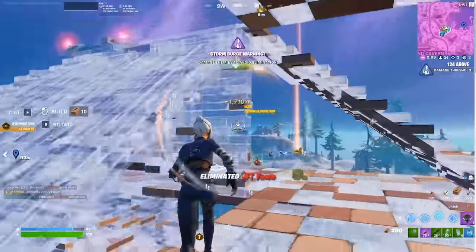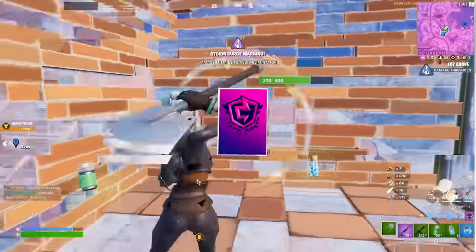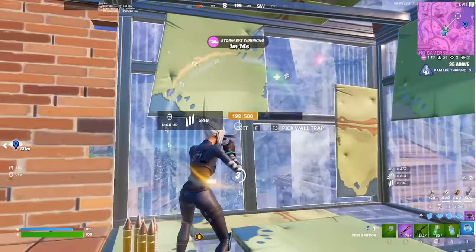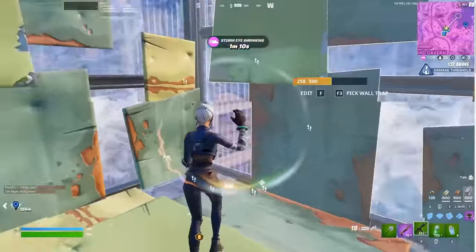Firstly, let's take a look at how you can get 1000 Fortnite Tracker PR just from FNCS Opens alone. This season had 3 FNCS qualifiers, and to get 1000 PR just from those 3 Opens tournaments, you needed an average placement of 217th place in Opens.